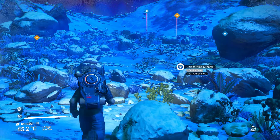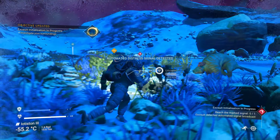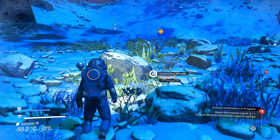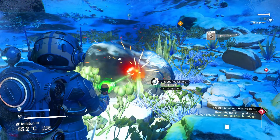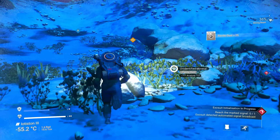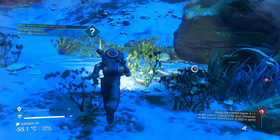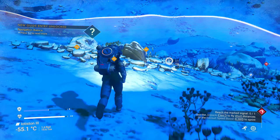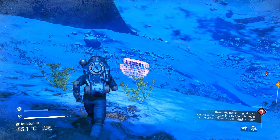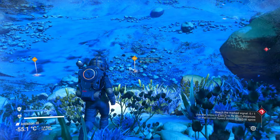The blue bar has gone up. A starship signal is detected. There's a creature — it appears friendly. Let's get some more ferrite dust, we're going to need lots of that. Looking for more sodium plants around the cliff — there's a big drop off down there. There's a mineral we can't get yet. You can see the sodium plants glow yellow.